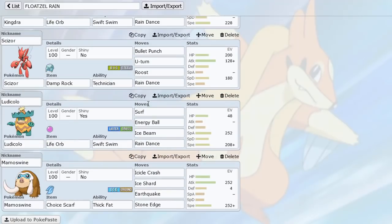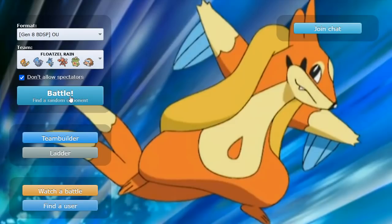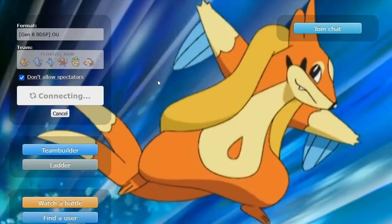Finally, Choice Scarf Mamoswine. I just needed a Ground-type for the Electric immunity because it's a Rain team, and Mamoswine is great — good coverage overall and hits things pretty hard. I'm running Stone Edge; if I wasn't running Choice Scarf I'd be running Rock Tomb. That's going to be the squad — let's hop into our first game and see how we do.